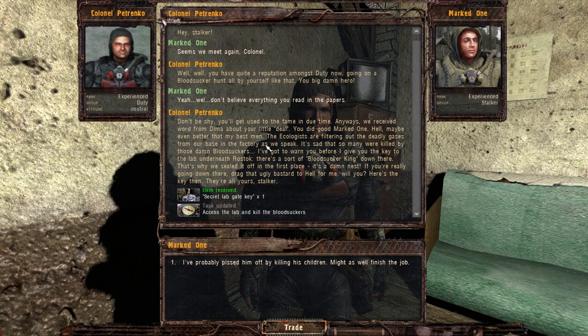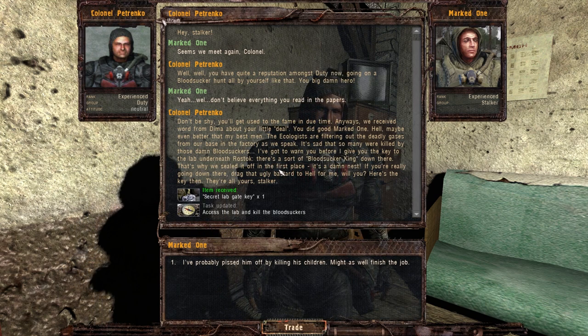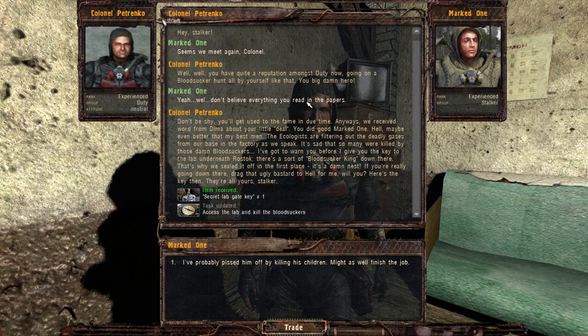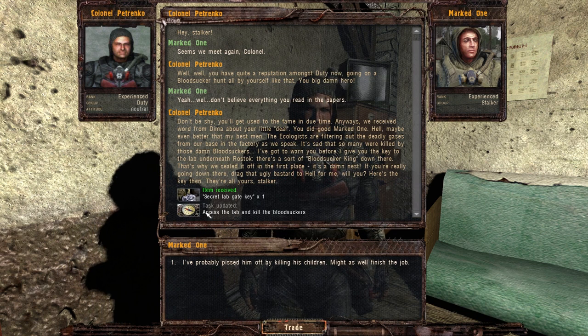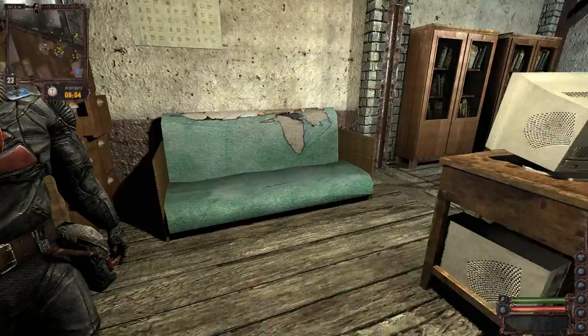Here's the interesting part. He said: 'I've got to warn you before I give you the key to the lab underneath Rostock. There's a sort of bloodsucker king down there, and that's why we sealed it off in the first place. It's a damn nest. If you're really going down there, drag that ugly bastard to hell for me, will you? Here's the key then. They're all yours, Stalker.' I've probably pissed him off by killing his children. Might as well finish the job. So yes, there's apparently some sort of a bloodsucker king down there.